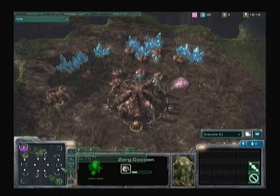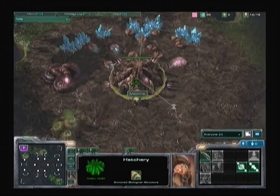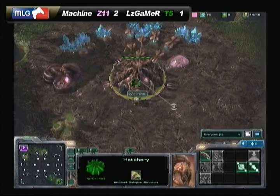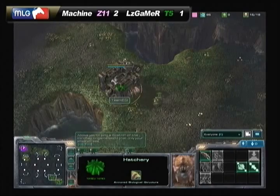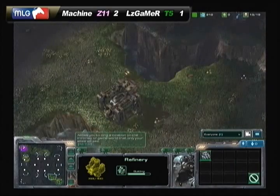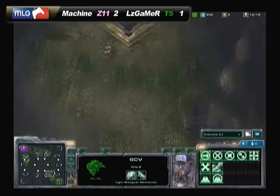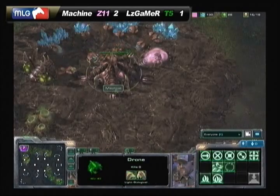Going over to Machine's base, we see that opening he's been doing every single game — the 14 pool, 13 extractor — making sure he has enough gas for those roaches when they pop up, as well as getting that very fast lair. Just making sure he can get enough tech to get those hydras quickly and have those roaches ready. Very standard opening. We see that refinery finishing in LZ's base with the barracks also finishing.